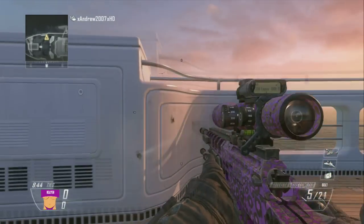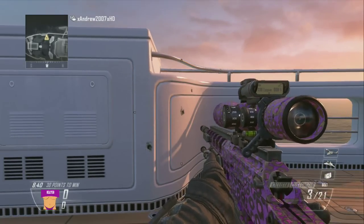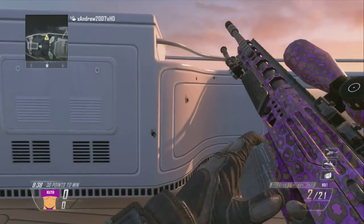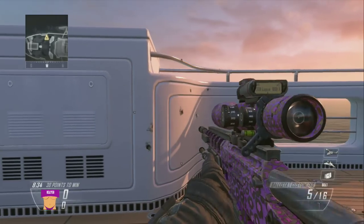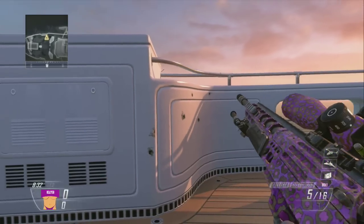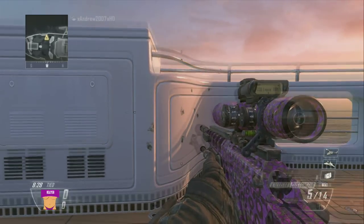Here's my favorite camo that goes on a gun — the Ballista. They buffed this gun; it's more of a one-shot one-kill now. It looks pretty sick, nice how it goes on — no zebra though, which kinda sucks.